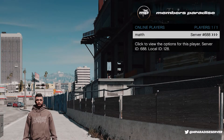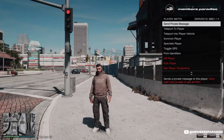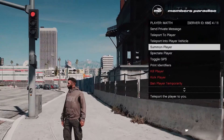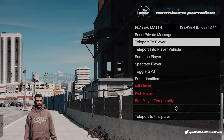First of all, online players — unfortunately I'm the only person online right now, but it makes it nice and quiet for me to record. In here we can do things like send a private message to the player. I'm going to send a message to myself. As you can see the bottom left has popped up. We can teleport to the player, teleport into their vehicle, and as a staff option we can spectate them — though you can't spectate yourself. We can toggle GPS and that's about it.